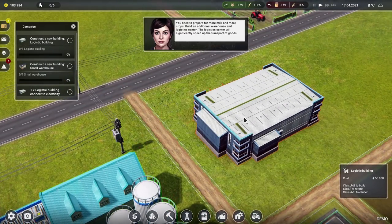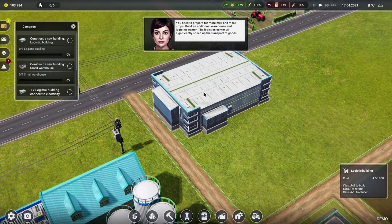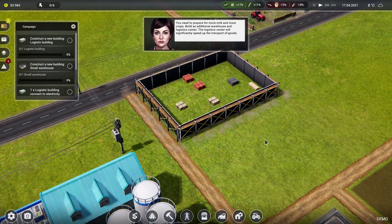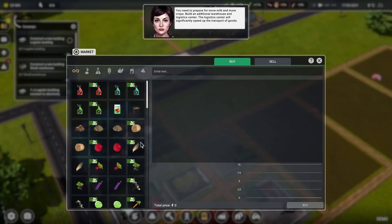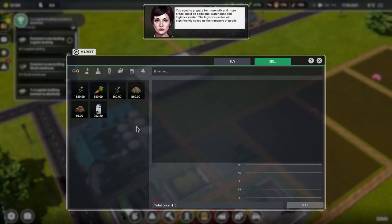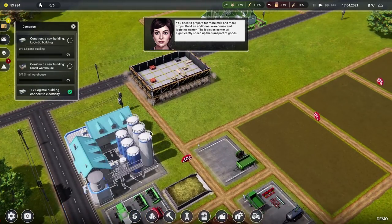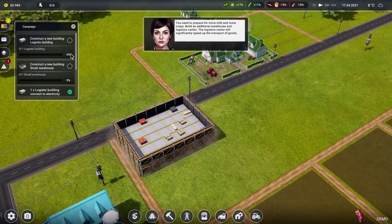A logistics centre — it's quite big, it probably should be by the main roadside. 50 grand, good grief. Can we sell some stuff to make a bit of money? What are you lot doing? How have you not made any cheese? You've been there for ages — get making cheese! It's your one job.